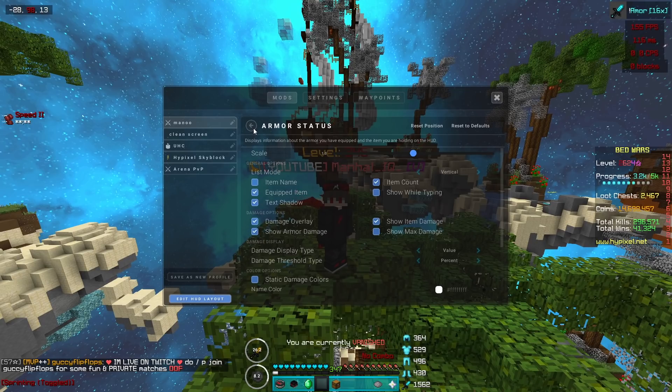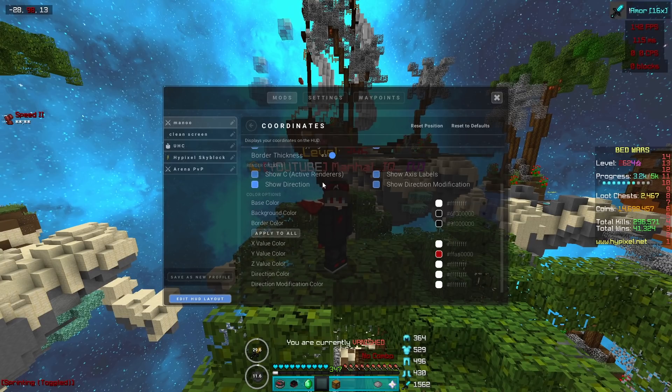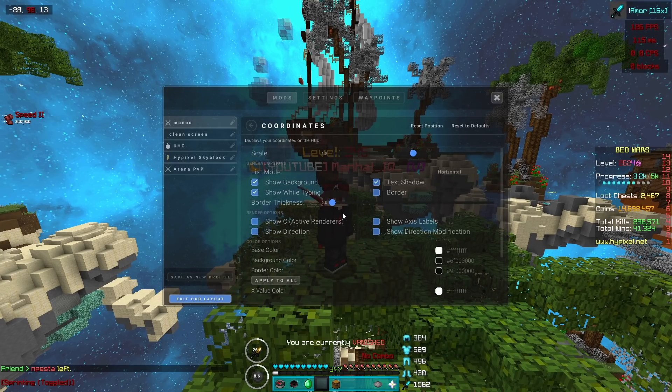For Hypixel mods, I have auto GG and auto who on, even though auto who doesn't seem to do slash who automatically in chat. Anti-afk I don't want. Level head is really important — make sure to have it on, because if you join a Bedwars lobby and you see somebody with no level HUD on top, it's most likely that they're nicked. It's almost never a client lag issue. This helps you a lot.